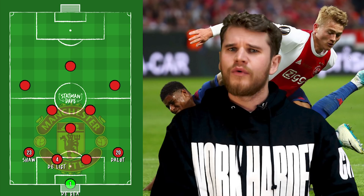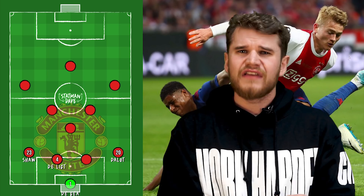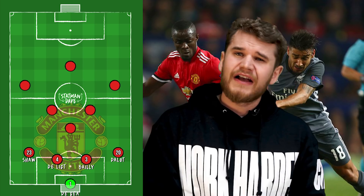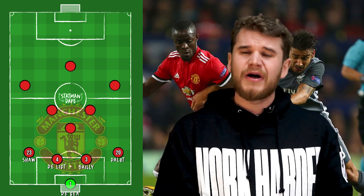We've seen De Ligt do it for Ajax — the shape's transition does leave the two centre-halves with a player in between them and a player ahead in a diamond shape, but they have to cover the flanks, something De Ligt would be comfortable with. For the other centre-back, it could be Lindelof or Bailly — Zidane will probably stick with Bailly, who is more physical in terms of tackles and interceptions, making 3.1 tackles and 2.4 interceptions per game this season. He's physical, good on the ball, and would be a perfect partner to Matthijs de Ligt.